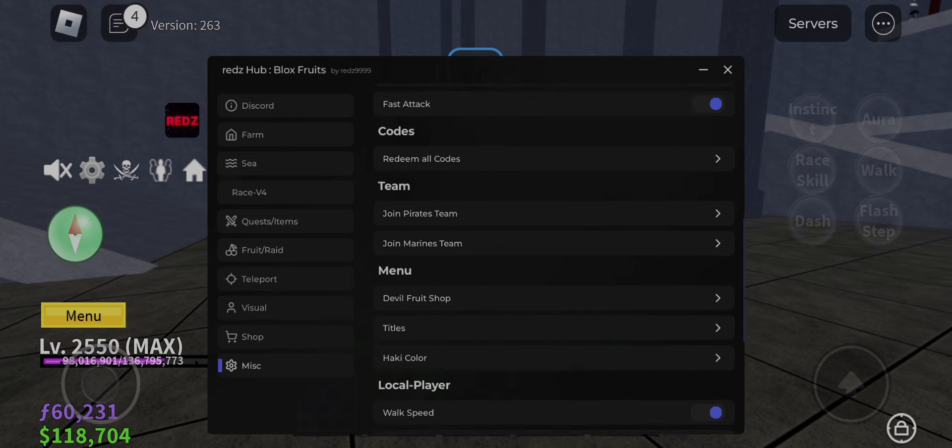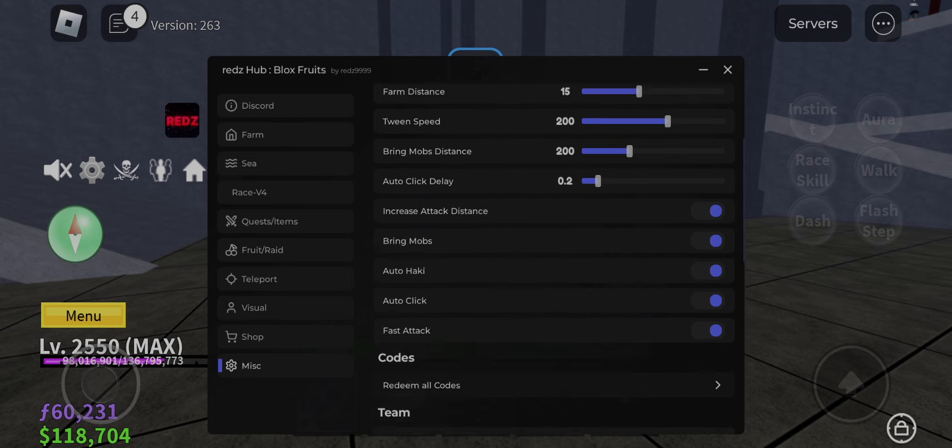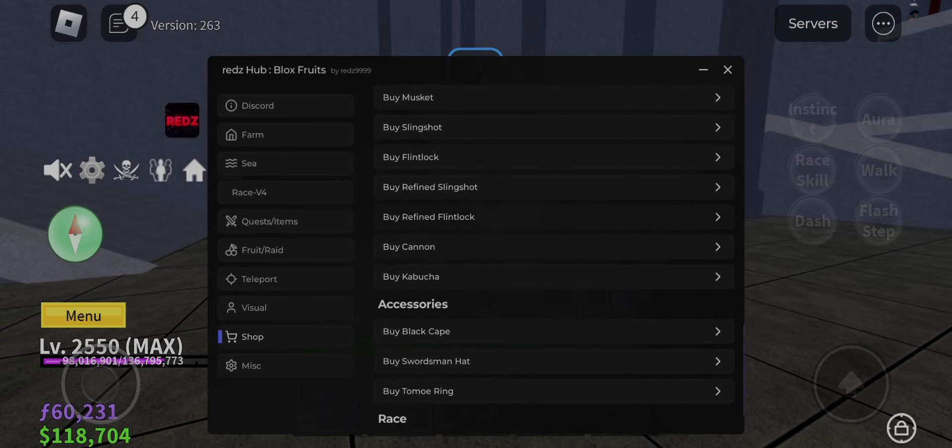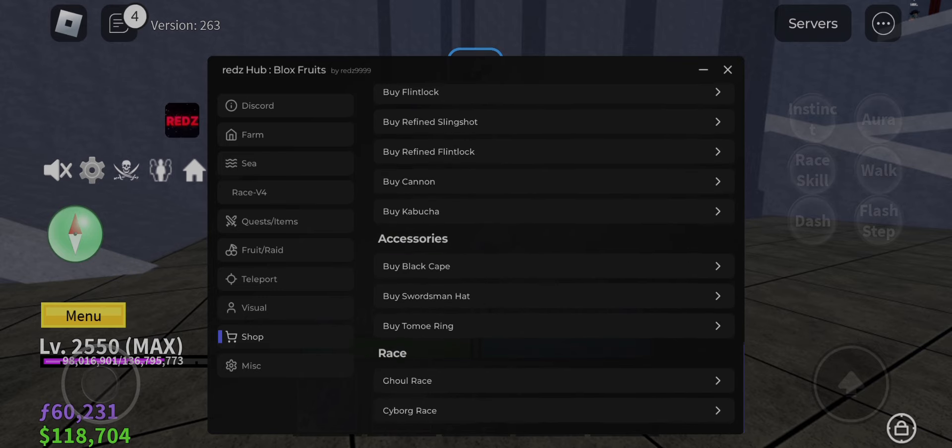Red's Hub is also great for trials and much more. If you want it, go to the description and get the script. The 2nd script is Red's Hub — now let's get to the number 1 top script.